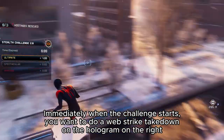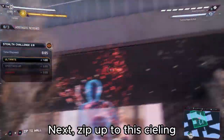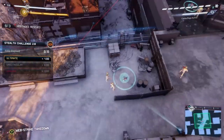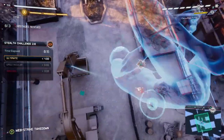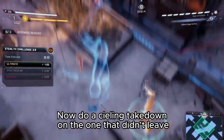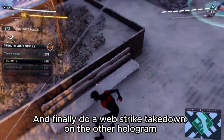Immediately when the challenge starts, you want to do a web strike takedown on the hologram on the right. Next, zip up to this ceiling. After that, shoot a web to distract one of the holograms. And finally do a web strike takedown on the other hologram.